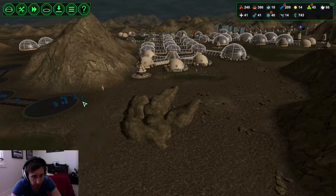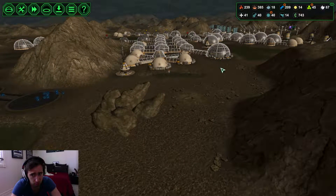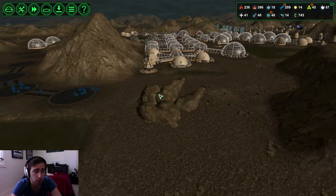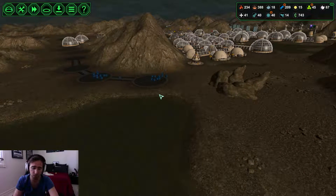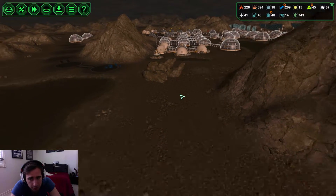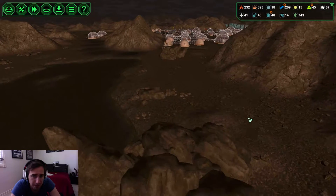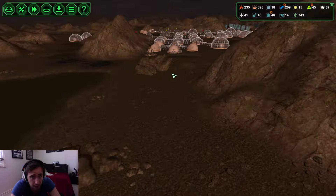When we get this joining up over here, which requires probably one, two, maybe three or four more storage areas, storage for the entire base is sorted. We'll have places to store things so nothing overflows. Then behind here we will do laboratories for meat and medical supplies — that's where they'll start making that.